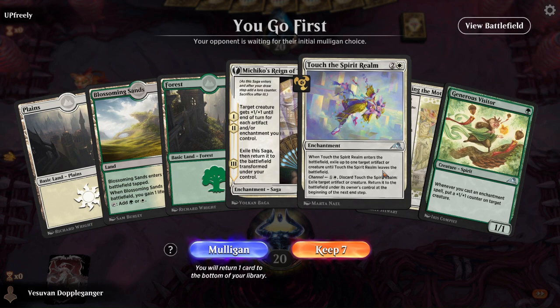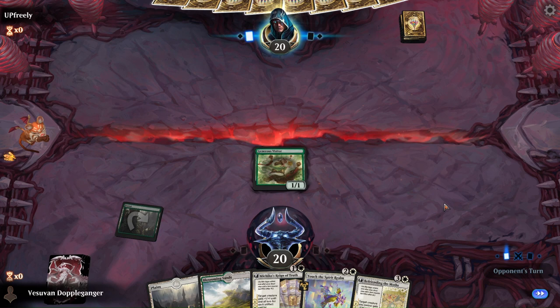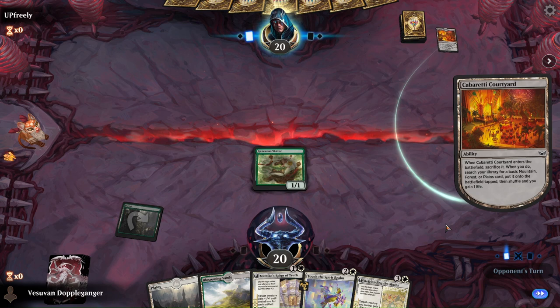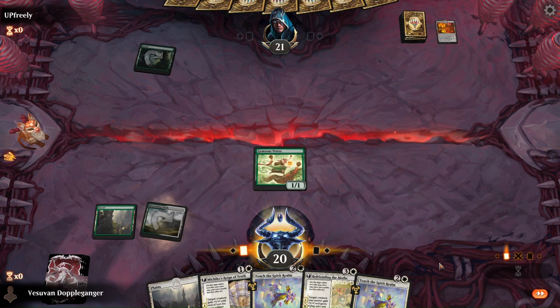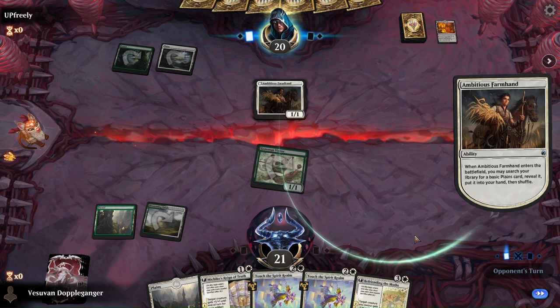Not the fastest hand, but I think we keep this. We'll do a first turn Generous Visitor. If they play a creature we can... some sort of green deck. I don't think we need Michiko's Ring of Truth just yet. We're just going to dive for one, and then next turn if they play something on the board we'll Touch of the Spirit Realm it. If not, we'll play Michiko's Ring of Truth.